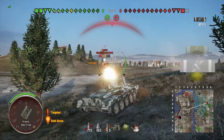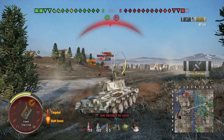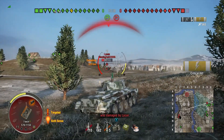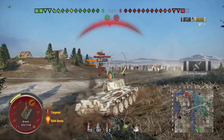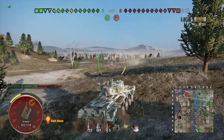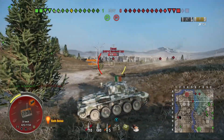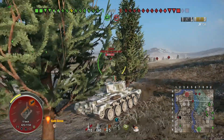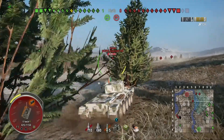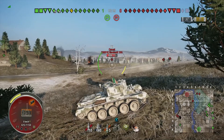I'd probably be better off if I stayed back on the ridgeline, because I might have just a little bit more protection from the plate, but I don't think he's putting shots through the lower plate — I think he's putting them straight to the side. He's got a gun that's as good as mine, and he's got an autoloader, so he can just knock out a lot of high rate of fire very quickly. However, I did get one tank to come in to support me, and that meant that I'm alive at the end of the fight.